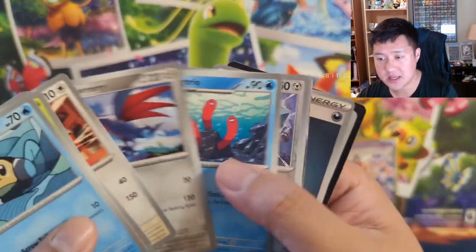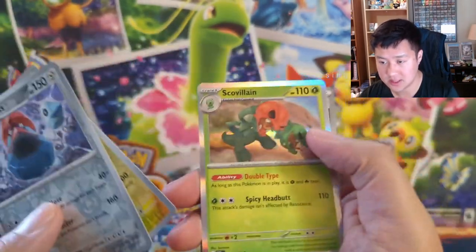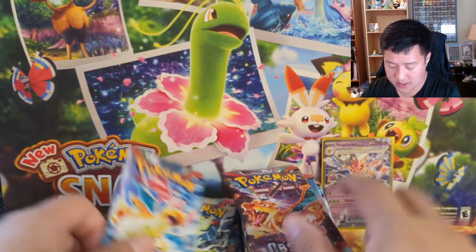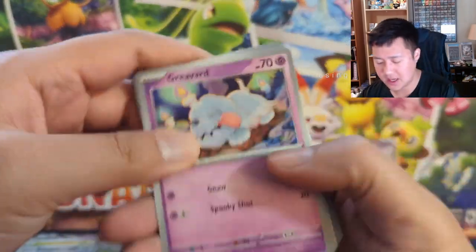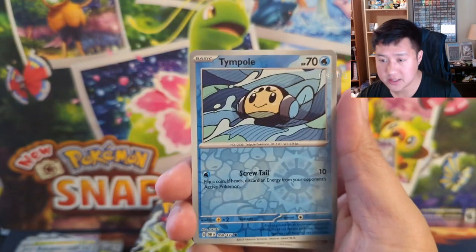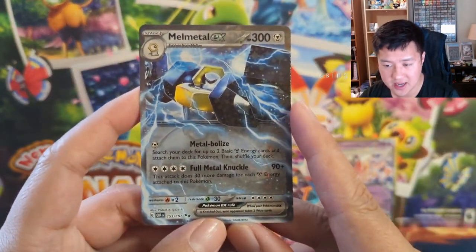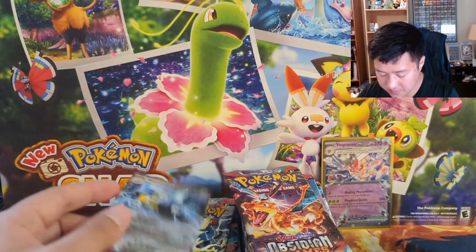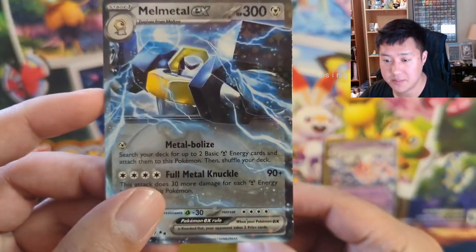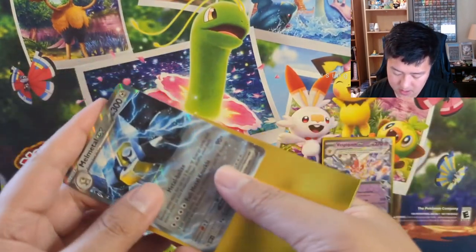Probably start picking up the pace — we got one hit in the bag, nothing too crazy. Pro pass into a Bellibolt to another Scovillain. I actually don't know the hit ratios; I try not to watch too many early opening videos so I can go in with an open mind. We do got our second hit — a Melmetal EX. He always has high energy cost stuff: 30 more damage for each energy. Search your deck for up to two basic energies — theoretically in your second turn you can attack.